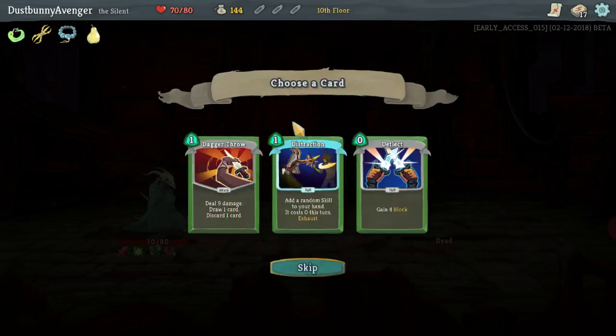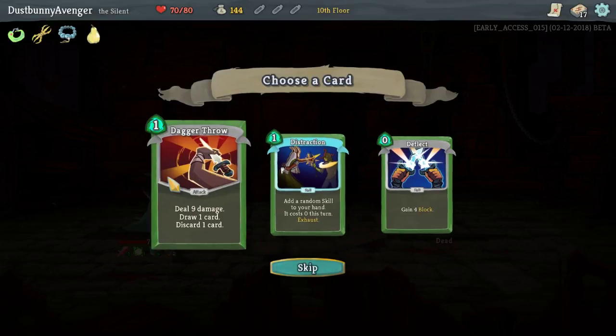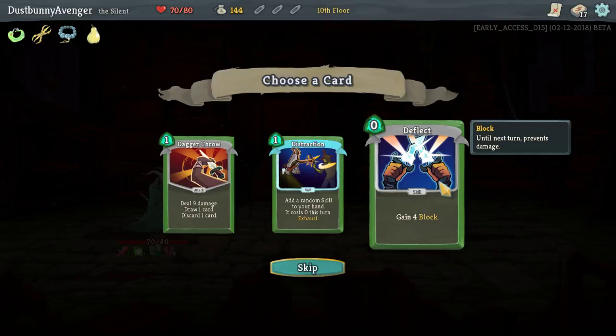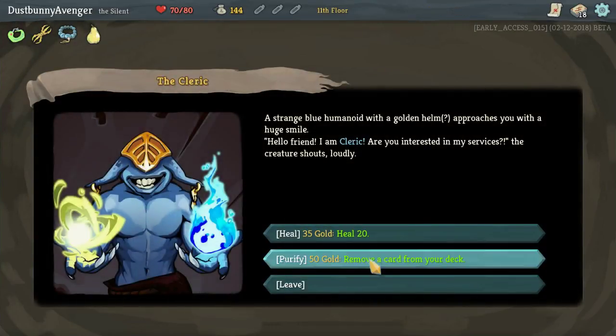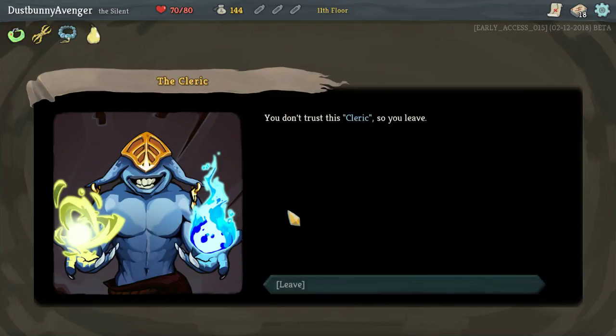Honestly that's the fastest, smoothest fight for that elite I've ever had. Plus 10 HP — that's awesome. Dagger Throw: 9 damage, draw card, discard card. I like the idea of that but the 4 block — Deflect sounds amazing. I can remove a card from my deck and heal 20, but I'm just going to leave. Not that I don't trust the cleric, I just don't really need your services, man.